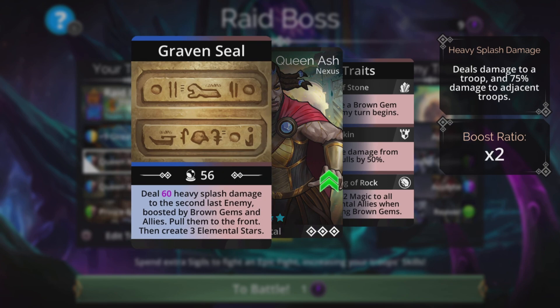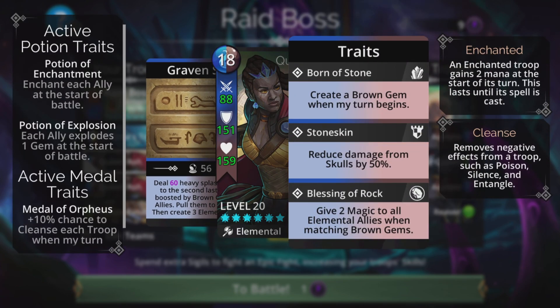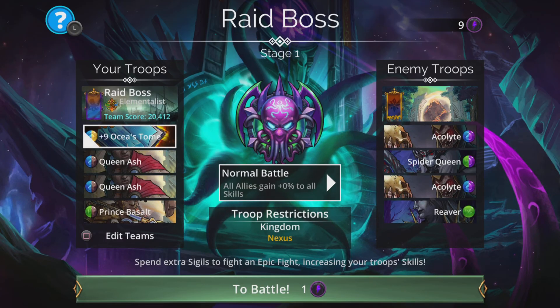Queen Ash does magic-based heavy splash damage to the second last enemy, boosted by brown gems and allies, pulls them to the front, then creates three elemental stars, which can generate plenty of mana. She also has some really cool traits. Create a brown gem when my turn begins — we have two of her in the team, so that's two brown gems per turn. Stone Skin reduces damage from skulls by 50%, and she gives two magic to all elemental allies when matching brown gems. If you don't have Oshir's Tome and use another magic-based weapon, she will give a lot of magic to the team, which is really cool — and doubled since we have two of her.